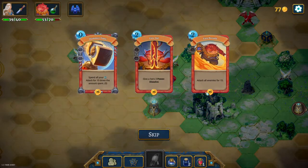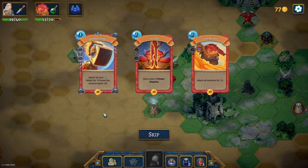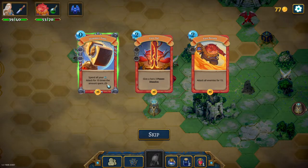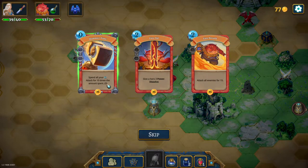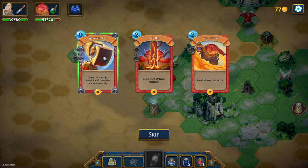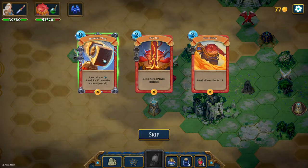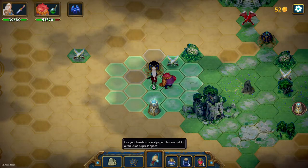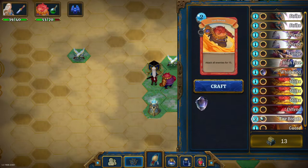Another draft — spend all of your energy, attack 10 times for the amount spent. You could do 30 damage if you wanted. Attacks all enemies for 15 — that's the one I want.